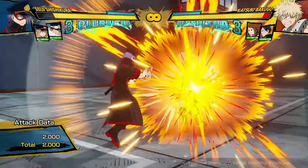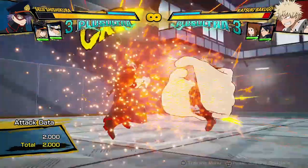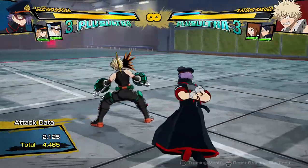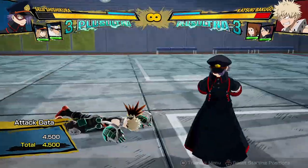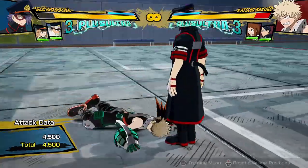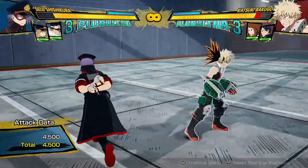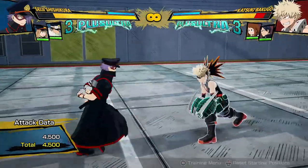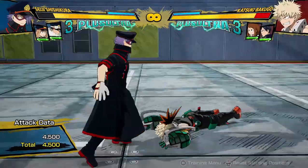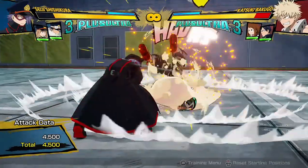Moving on. I use the grab more than his block attack, which is this armor move — it's definitely a lot faster. It's a bit boring, but I do use it. It's important to make the opponent respect you, so make sure you throw these out, like on wake-up — it's very fast. It knocks them down on the ground, can't cancel anything off of it. It's just a knockdown with quite a long knockdown time, so you can run away and get your stuff ready.